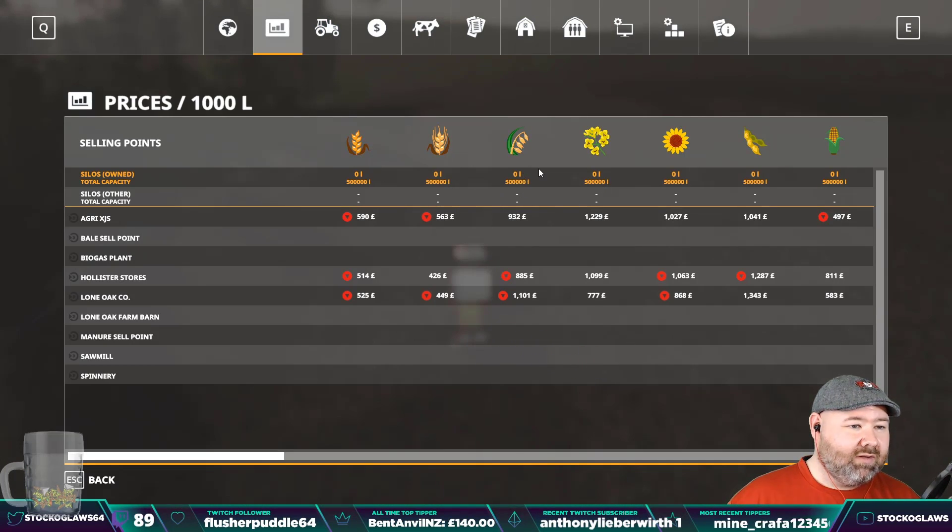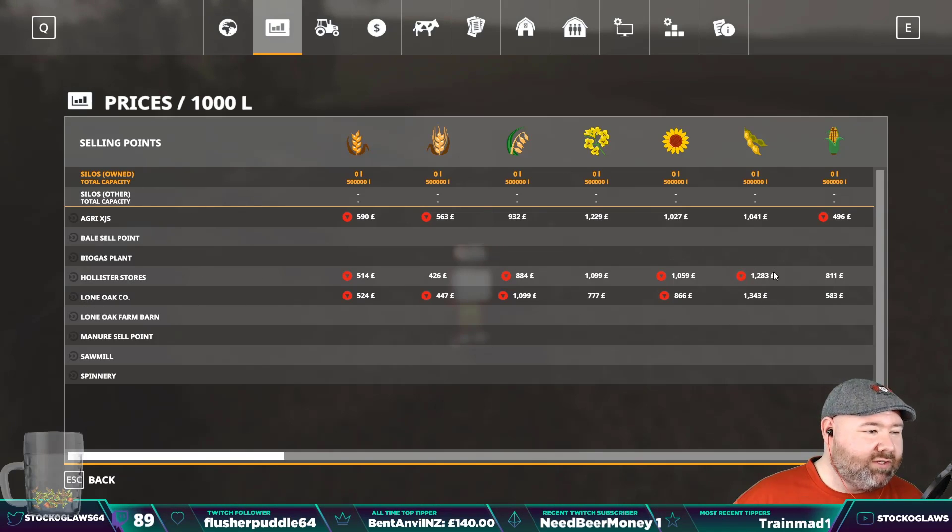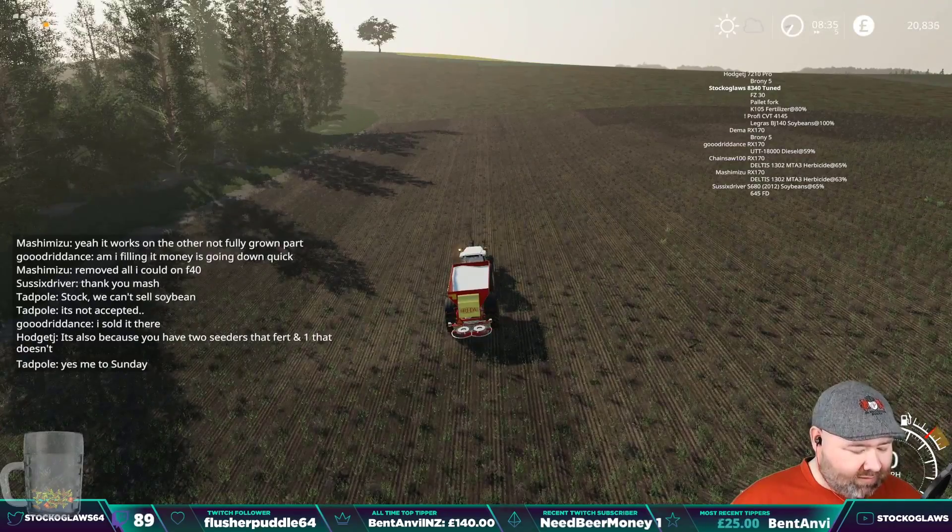Wheat, barley, canola - hang on, have I just... no, that's soy bean, isn't it. Soy beans next to the sunflower. Well there's low note - try to sell it at low note because the price has diminished actually from Hollister. So go to low note, try selling it there, you should be able to sell it buddy.